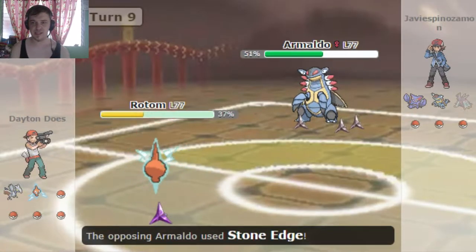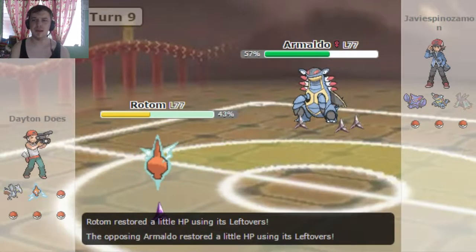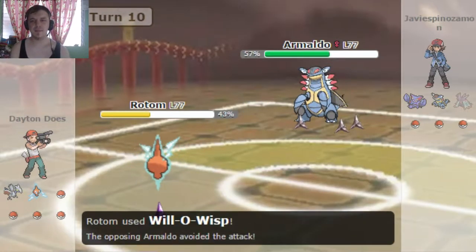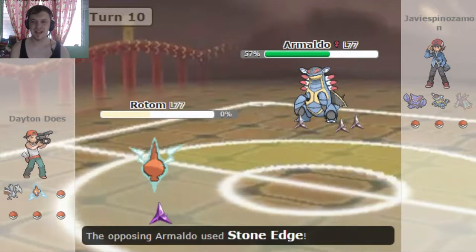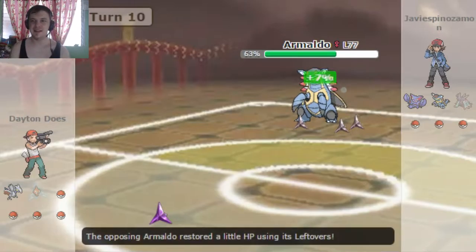But he goes for Stone Edge instead, which is a relatively good move. I think Skarmory would have weathered that a bit better than Rotom, but we're already in here, so fuck it. We're gonna try and burn him with Will-O-Wisp. It does not work at all — I Will-O-Miss — and he goes for Stone Edge, which takes down my Rotom. My Rotom did nothing. He still hasn't gone for the Rapid Spin. I'm thinking maybe he doesn't have it.